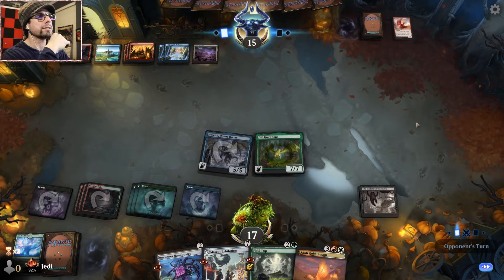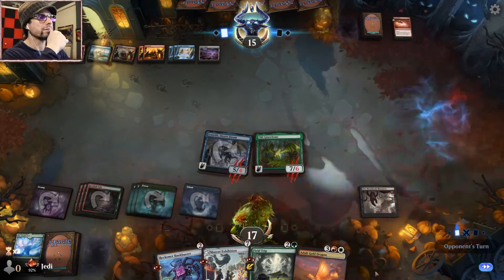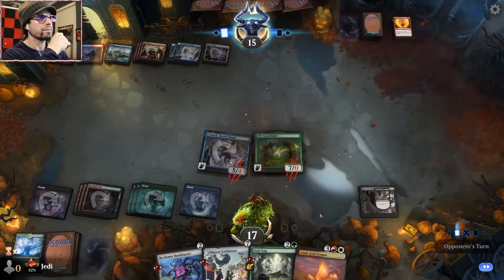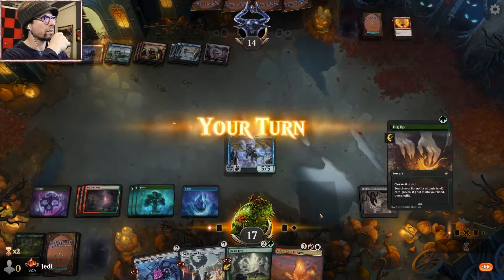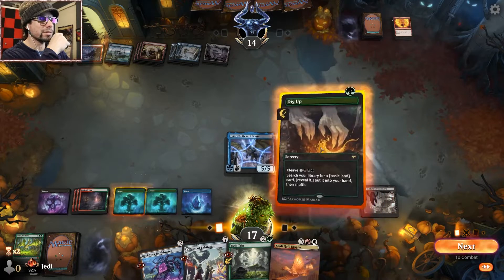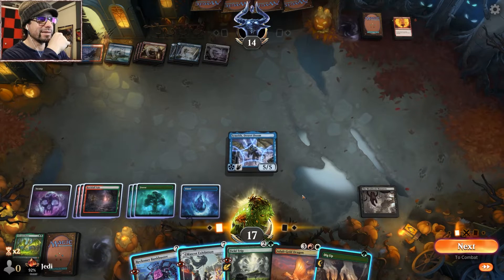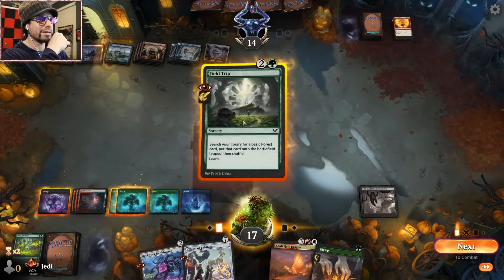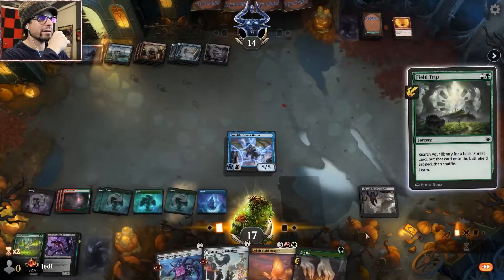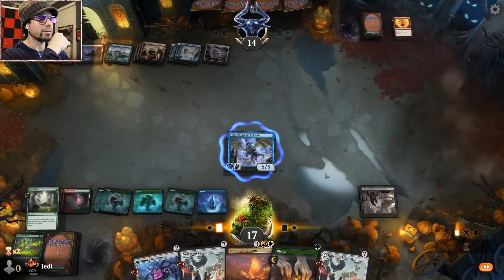Let's see what they got going on. Now that obviously does turn off all our other colors. Cinder Clasm plus Burn Down the House — okay. We're missing our other black source. Oh, that is horrible, chat. Oh that's so bad.